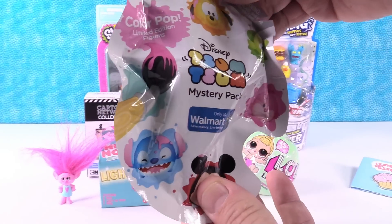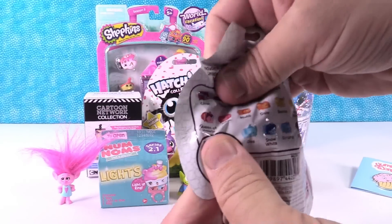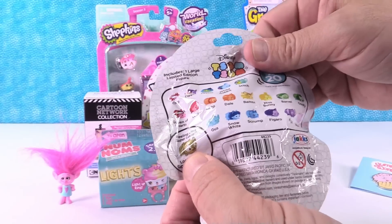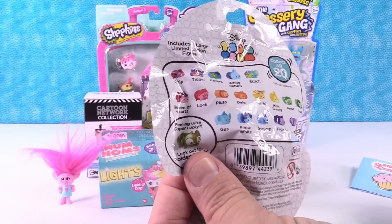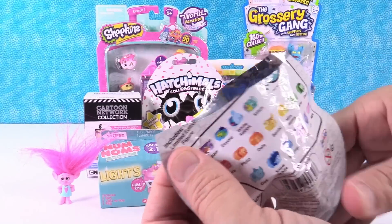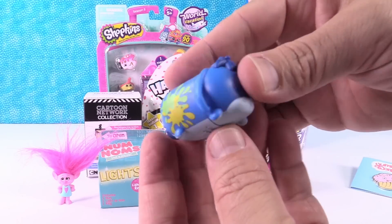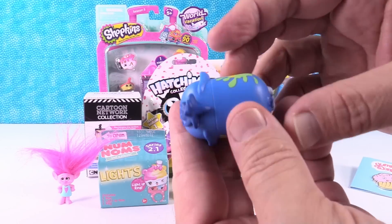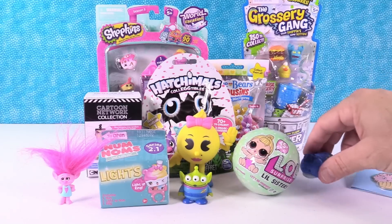Disney Tsum Tsum Color Pop limited edition figures — these can only be gotten at Walmart. These are really cool looking. We are looking for the golden stitch, I think that's the only one we need and then we will have gotten them all. Shannon wants Pluto, I want Gus. I got the Color Pop Paint Splatter Eeyore! That's a rare figure. Eeyore is awesome.